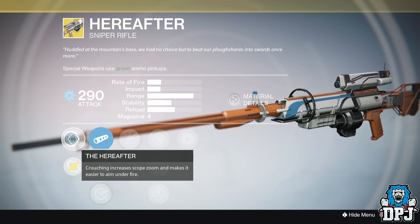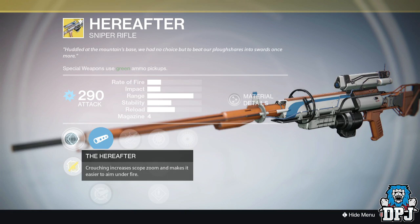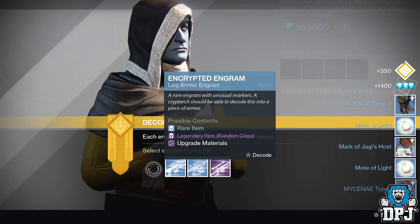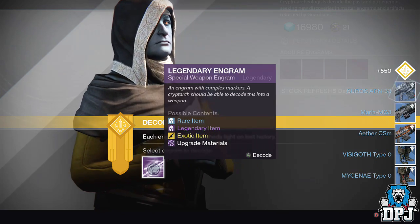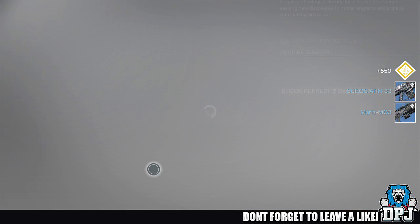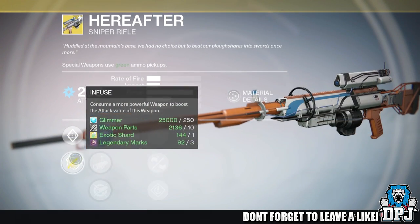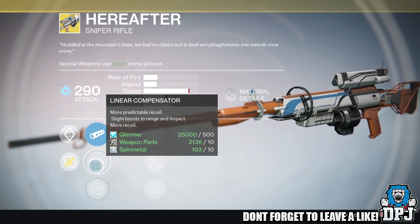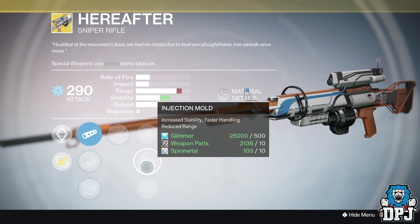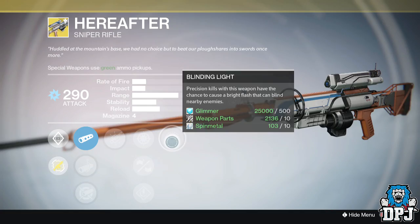In today's video we get a closer look at this weapon, and straight away we can see it looks absolutely incredible. My pal Dog117 got this weapon from a legendary engram — what a lucky guy, as you guys can see in the video right now. It's an arc damage weapon as standard, offering 290 attack. Its first main perk is crouching, which increases scope zoom and makes it easier to aim under fire, and we can see this perk in action on screen now.